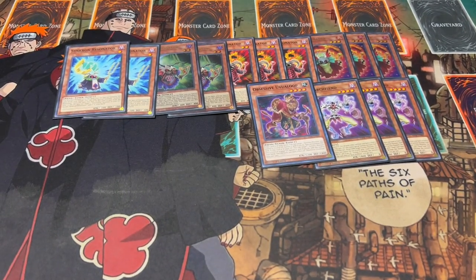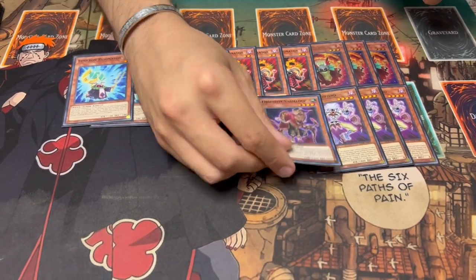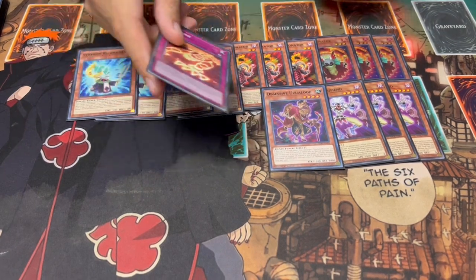Obsessive Oovloops — absolutely insane card. I'd never seen this card before this deck came out. It banishes cards from your graveyard and from your field, so it sets up your discard pattern, which is really nice. On top of that, it's not a dark — it's an earth — and that's really important because a lot of people are on Bestials right now. If this gets set up in the graveyard, you know you're not losing it to Abyssal. So that's really, really relevant.